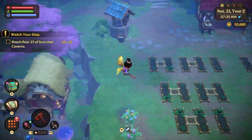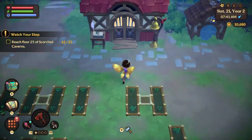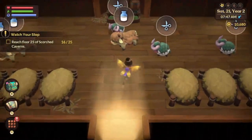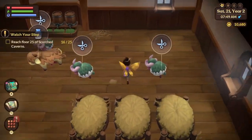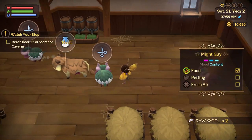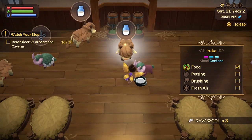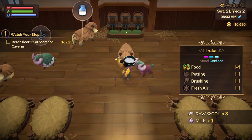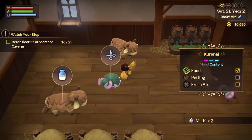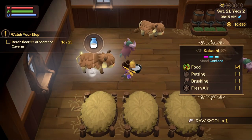Let's get our animals out, our special hybrid flowers — nothing ready here. I think we are going to go collect some wool and milk. I think I've got a fair bit of milk stockpiled. It hardly seems worthwhile to make butter or cheese, but I guess they do sell for a bit of money, and we are all about making money.